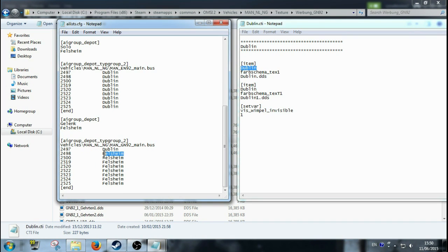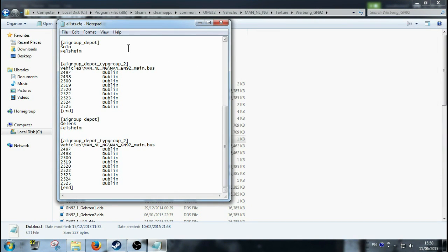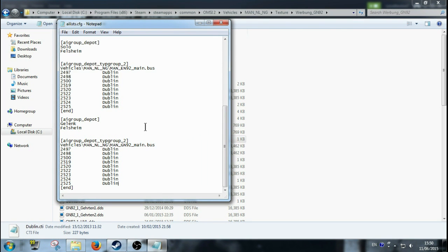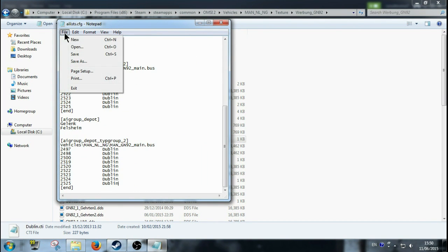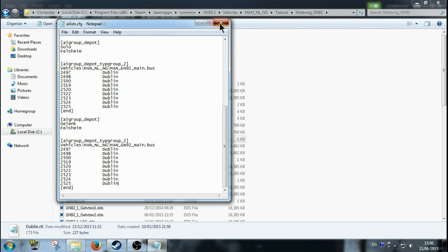You paste it in with Control+V for each entry. It's that easy guys, it really is. You just have to have the repaint — there's no point wanting to repaint say an Arriva MAN NL G92 and not having it in the actual NL G92 texture list. Anyway, that's that done. Because it's an easy AI list, you just go File, Save, and then close over.